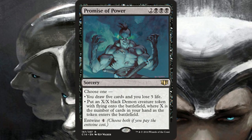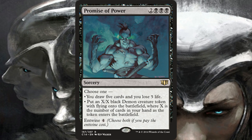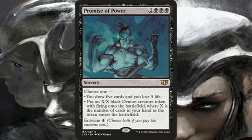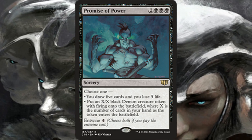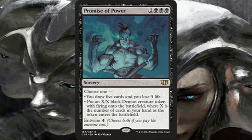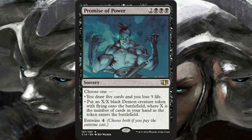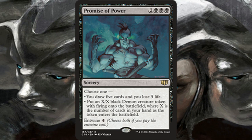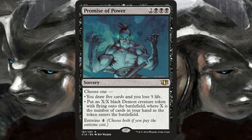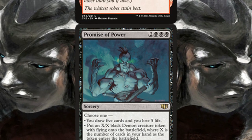Then we have Promise of Power — an amazing entwined card. You can pay four mana and choose one mode: draw five cards and lose five life, or put a black Demon creature token with flying onto the battlefield with power and toughness equal to the number of cards in your hand. Pay four more mana to entwine it at nine mana total and get both — draw five cards and get a massive Demon. Card draw isn't simple anymore; getting five cards for five mana is nice even at the cost of five life. Black paying life is usually fine in Commander, and you also get a big flying creature to swing with or defend.